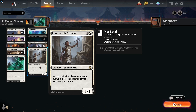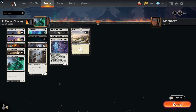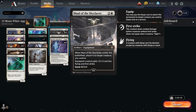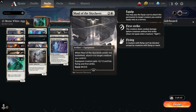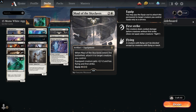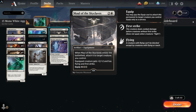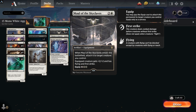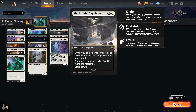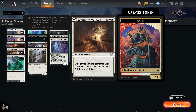It has a four-of Luminarch Aspirant — at the beginning of combat put a +1/+1 counter on a target creature you control. A couple of these on the field and your creatures really get out of hand. Maul of the Skyclaves comes in for three mana and attaches itself straight away — as long as that creature survives it gets +2/+2 and has flying and first strike. If you've got a creature with big counters, Maul of the Skyclaves can get you the win as well. It also has Reduce to Memory as a lesson card and Skyclave Apparition for removal.